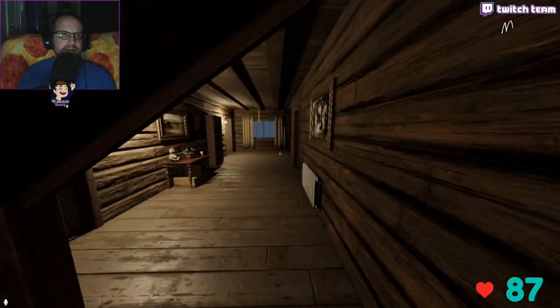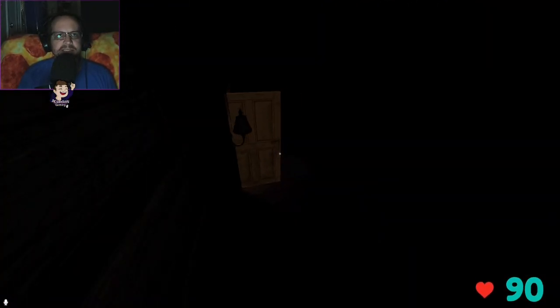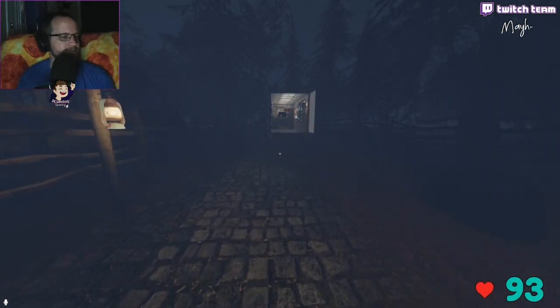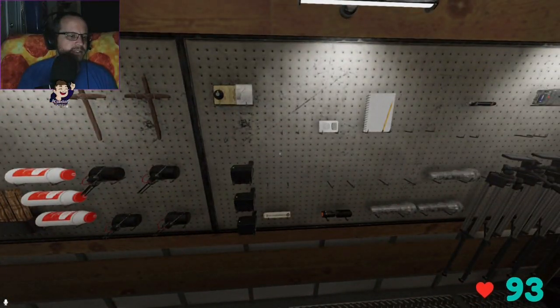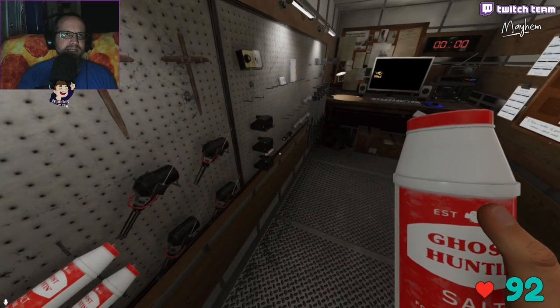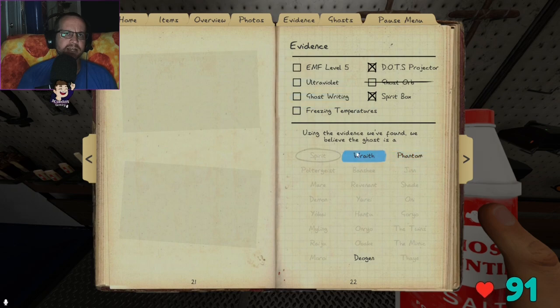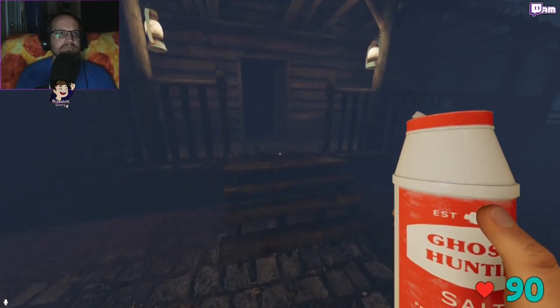We do have salt. If it steps in salt it's not a Wraith. If it shows UV it's a Phantom. If it doesn't show UV, it's a Deogen. So if it steps in salt and doesn't show UV it's a Deogen. Stepped in salt — right up with that. There you are. Oh, it's UV! Never mind.